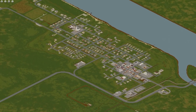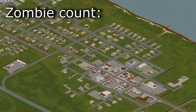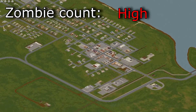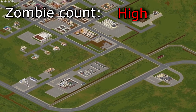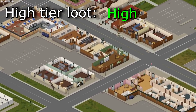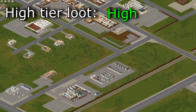Next, West Point. Zombie count? You know what it is — high. West Point is infested with zombies for no reason. There are massive mobs everywhere which really puts West Point down as a good spawn location. High tier loot? High. I have to say high, because of the hardware store and gun store, and you also have the police station and warehouses.